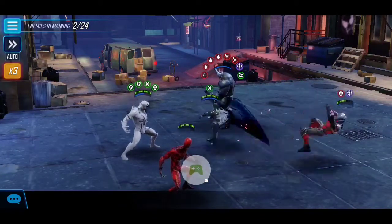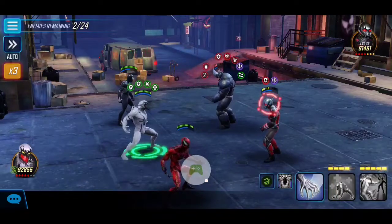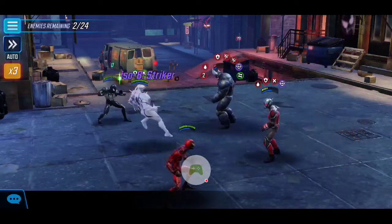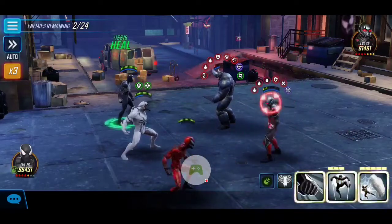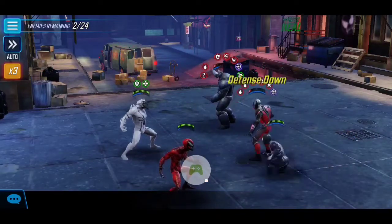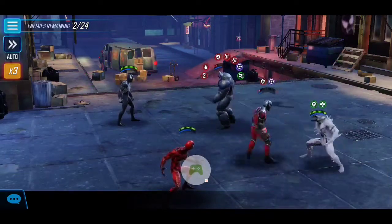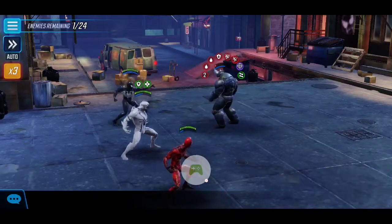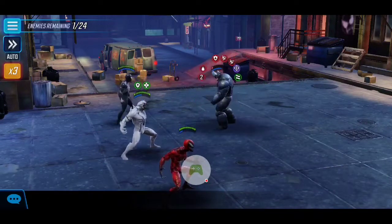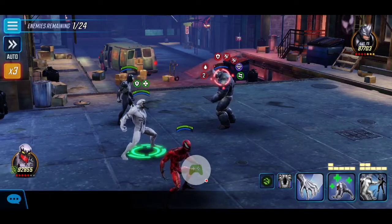When it gets down to the last two characters, Rhino can actually be one of the last to fall due to how tanky he is — for me it was Ant-Man that survived all that damage. At this point, save your energy since there's one more node to go. Having energy ready for the start of the next node is extremely important, so just use basics — no need for specials or ultimates.